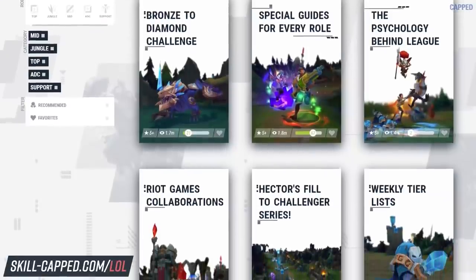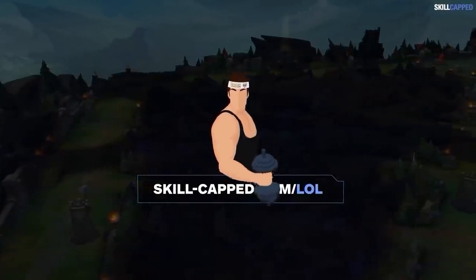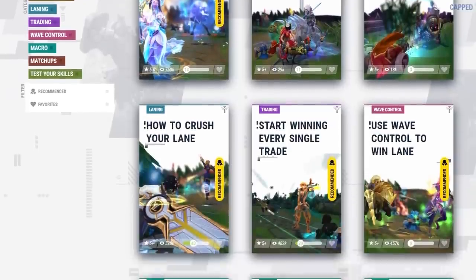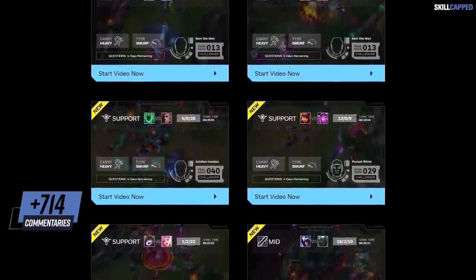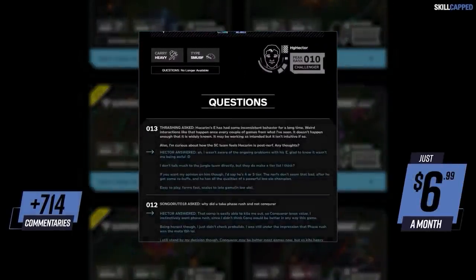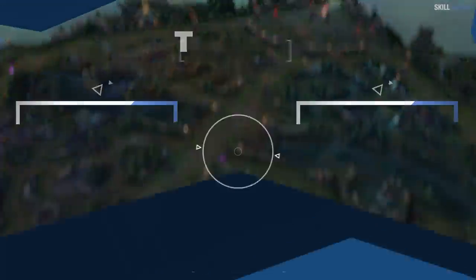Before we wrap up, a word about Skill Capped — we offer a 5 division rank-up guarantee, which is a pretty crazy thing to offer. We've offered this for years because our service really does work. We produce the largest catalog of premium League guides on the internet, adding over 20 videos a week with over 1600 guides curated into over 100 courses. Sign up today for as little as $6.99 a month if you're serious about improving. That's gonna wrap up this guide on Taliyah — she's very fun and way stronger than before, so we hope this video helped and you enjoy her as much as we have. Thanks for watching.